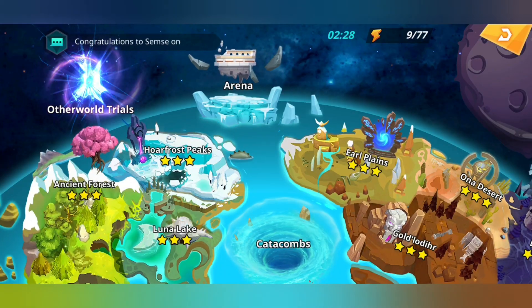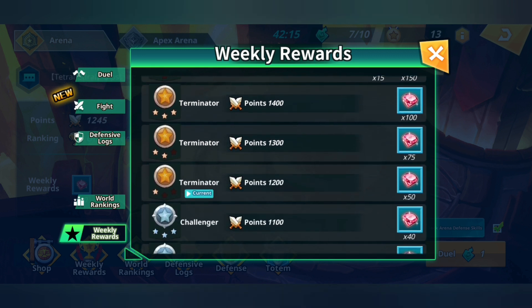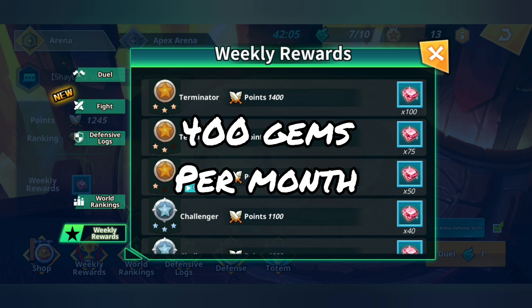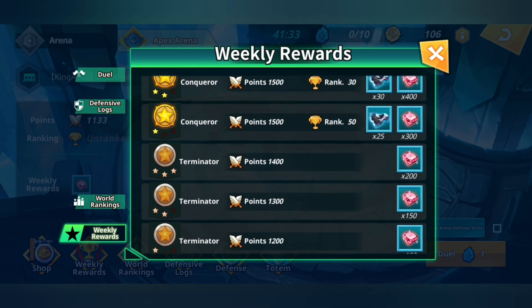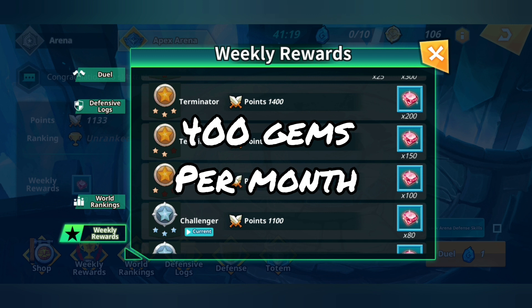Moving back to the arena, because I didn't really cover everything. If you take a look at the weekly rewards, let's assume you're a casual arena player and you're able to get about 1,400 points per week. That's 100 gems per week, or 400 gems per month over 4 weeks. And then there is also the Apex Arena. Looking at the Apex Arena rewards, it's a little bit more difficult, but it's very possible to hit 1,200 points per week as well. So that's another 100 gems per week, or 400 gems in a month.